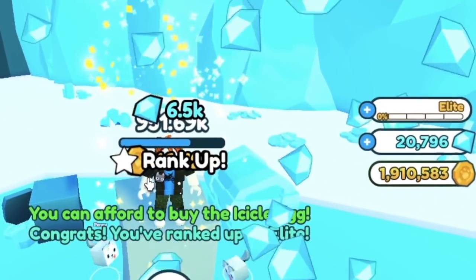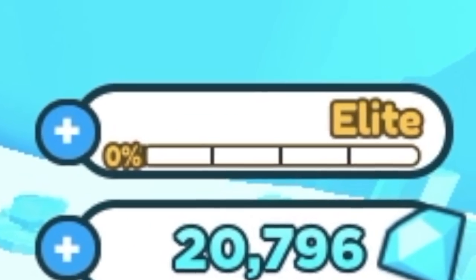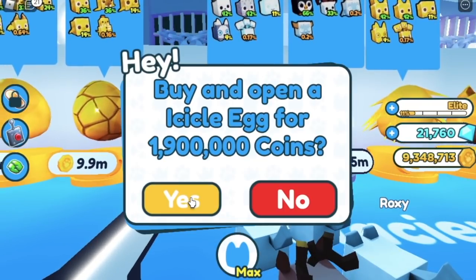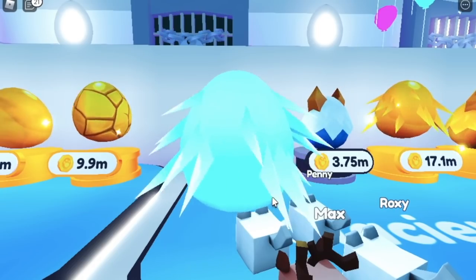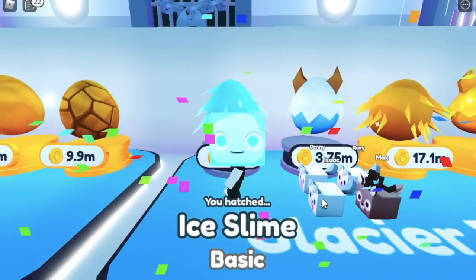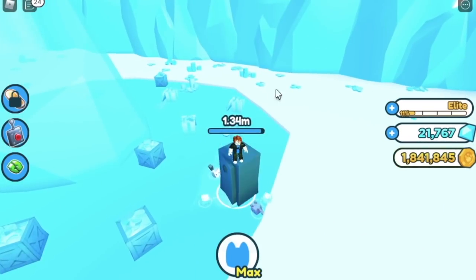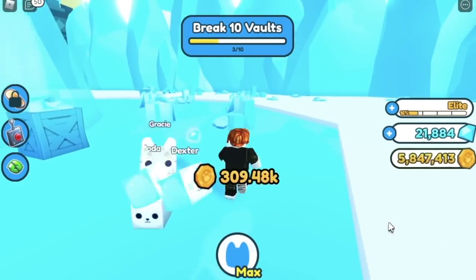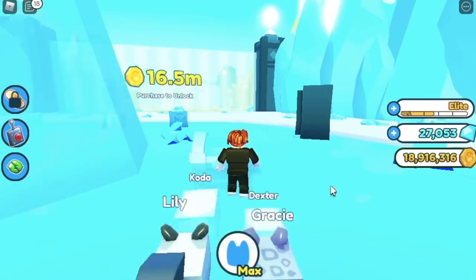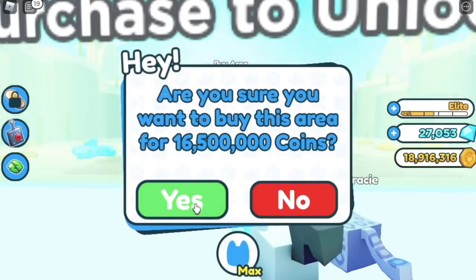By the way, we reached elite rank — good job, pat at the back. The requirement here is 1.9 million coins for a basic pet. So the first pet we got was the snow leopard, snow squirrel, and ice slime — not bad. Again, the goal here, guys, is to grind 16.5 million coins. Once you get that requirement, you can now proceed to our next island, the desert.